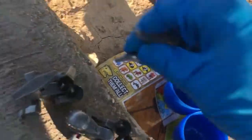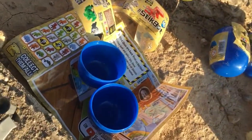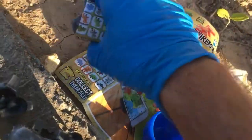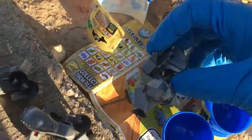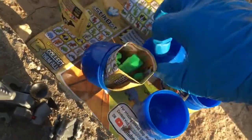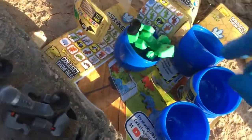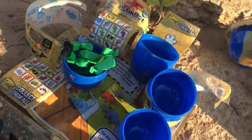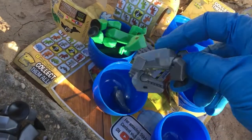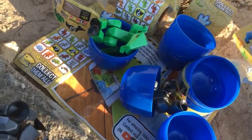Parasaurolophus - tails are always the same. I already did the green ones. You get either a trans red or trans orange. It looks like in the blue canisters you're getting silver. That's the Dilophosaurus - well, silver or green. That's the raptor, also available in the non-blind single pack as a silver raptor.